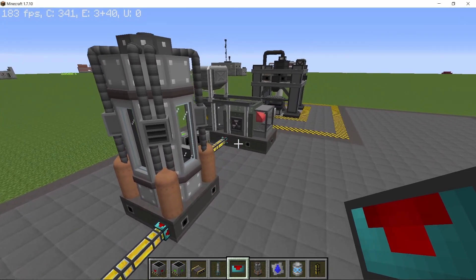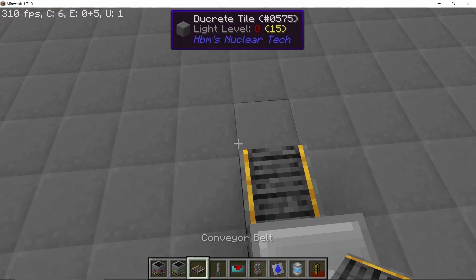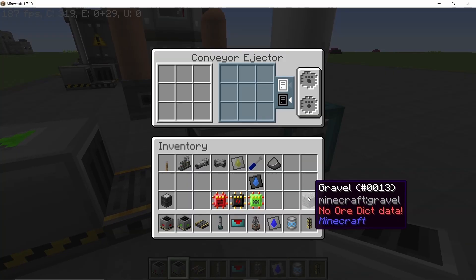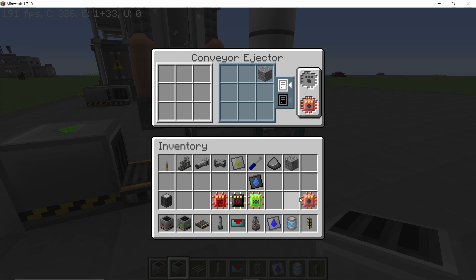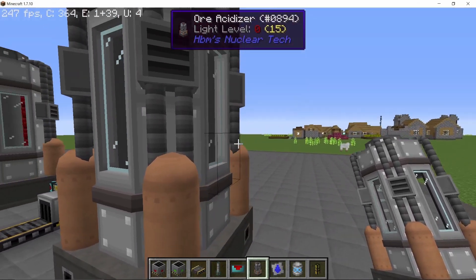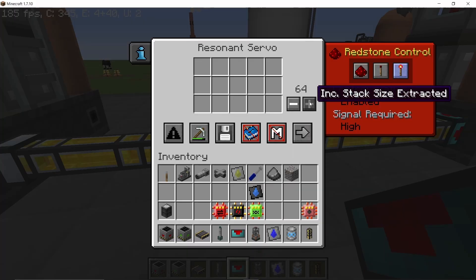The conveyor inserter has a shredding mode, which means it doesn't let any items spill out. Make sure to whitelist gravel on the ejector. I'm also going to have a speed upgrade in there. Then the doubled bedrock ore is going to get processed again, this time in another ore acidizer.